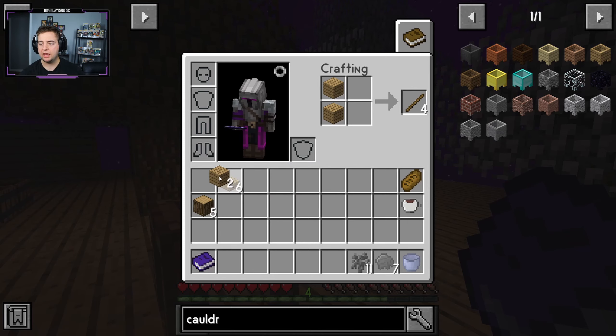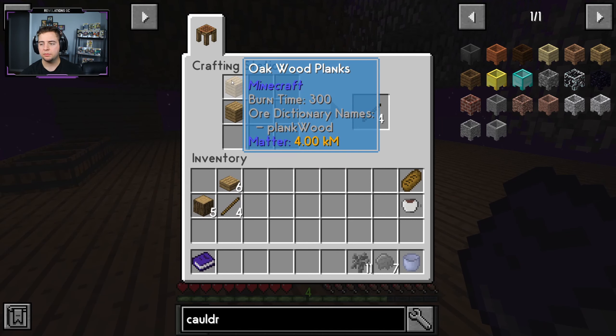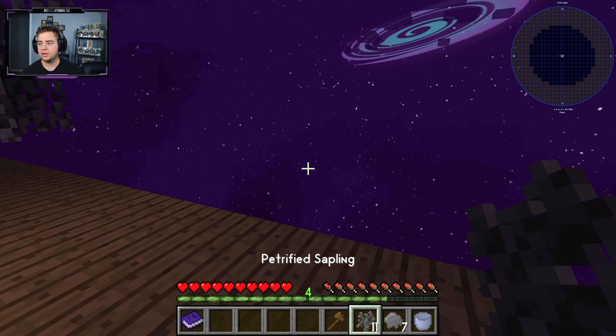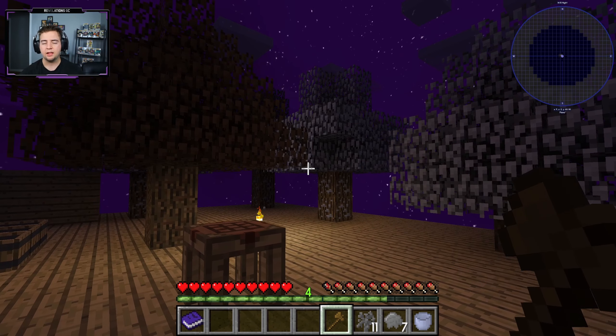Our main quest is not to make cobblestone at the moment — it's to make an axe and cut down a bunch of trees in hopes of getting enough to make some cobblestone and even a cobblestone generator. I don't know how cobblestone generators work in this mod pack, but that's one of the things we're going to figure out this episode.